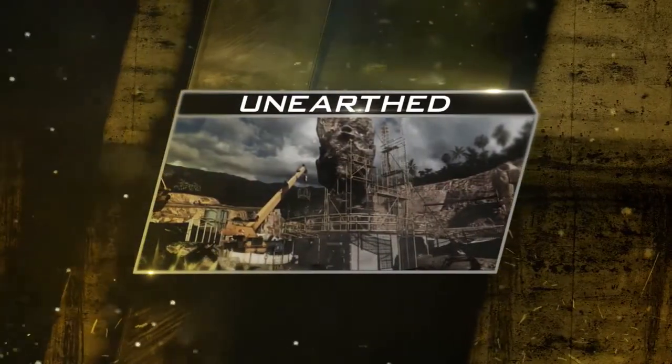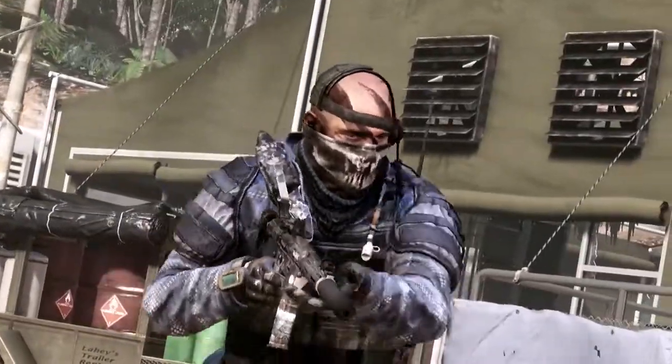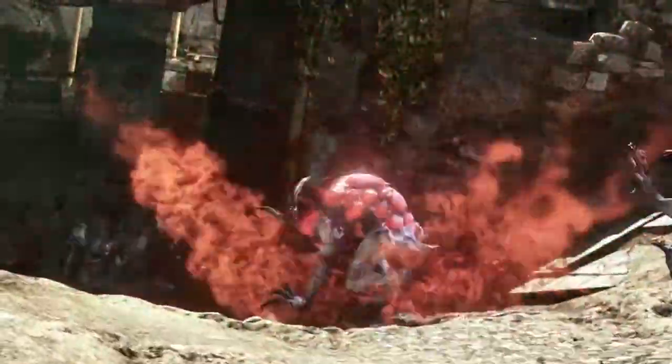We decided to bring back a fan favorite from Modern Warfare 3. We took Dome and reimagined it as an archaeological site with a little bit of a crazy twist — on Earth, you get to call in three Seeker aliens from Extinction. They spawn right in front of you, and then they tear off and look for enemies and blow up as soon as they find them.